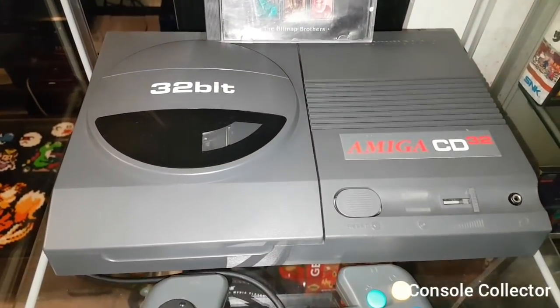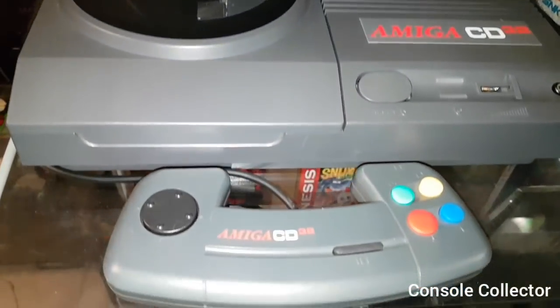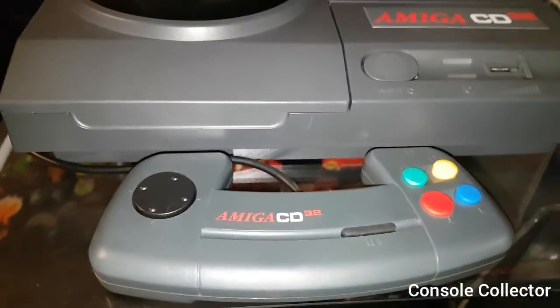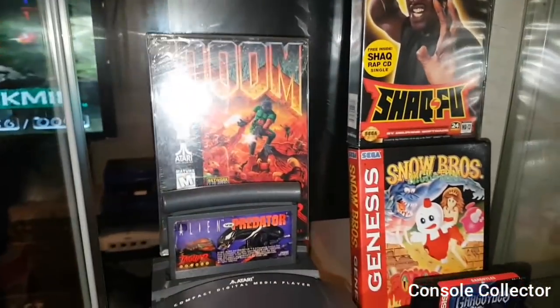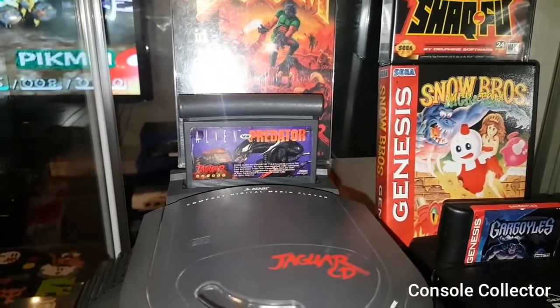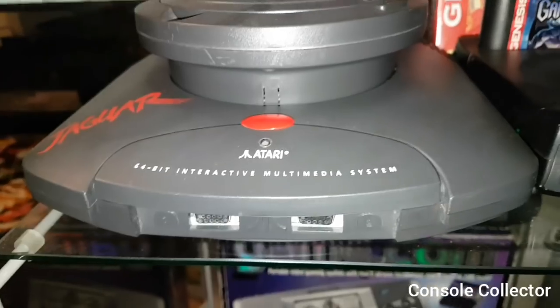Here we have the Commodore Amiga CD32 with Chaos Engine on top and this really funky controller. Moving down, we have the Atari Jaguar — there's Doom, Alien vs. Predator, my fully functioning Jaguar CD, and then the Jaguar itself.